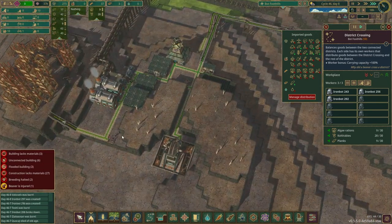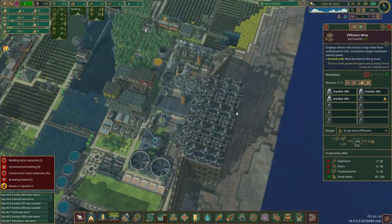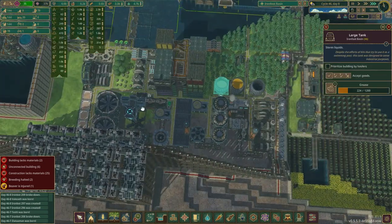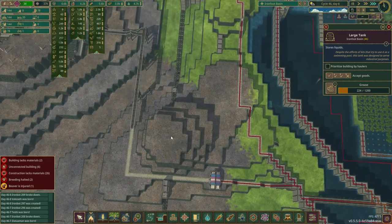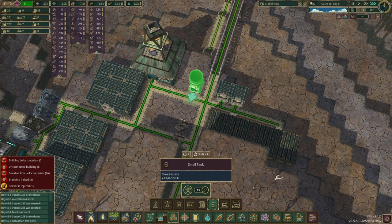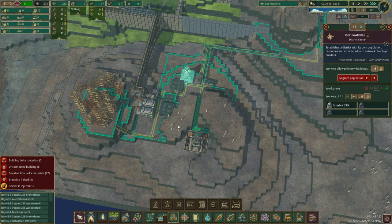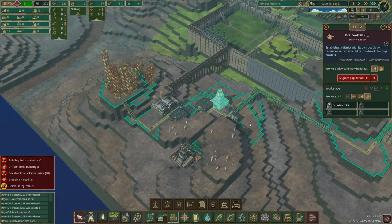Although I could get them some grease. What's my grease look like? I have some excess grease. Let me get a small tank of grease for my mining town bots.